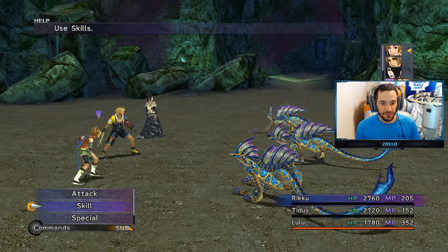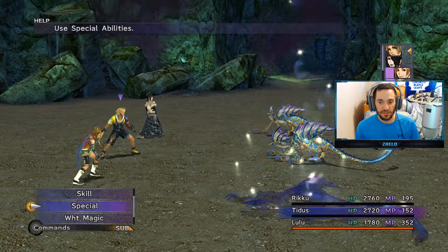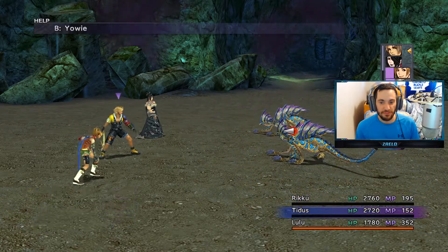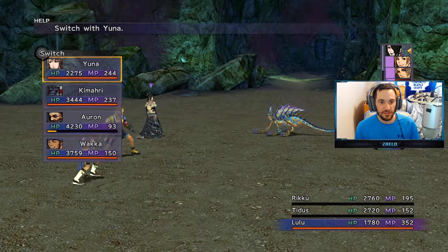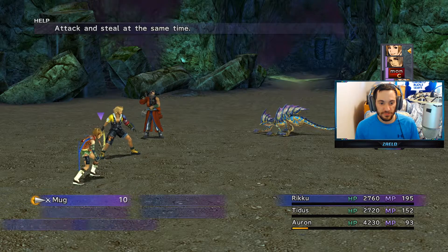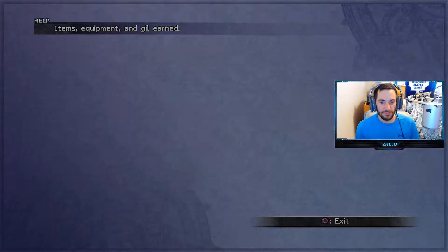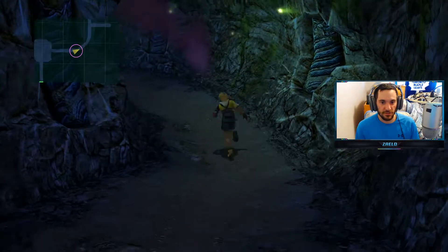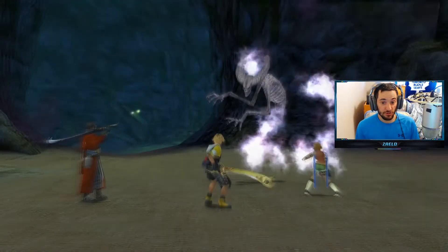Our first real encounter here. These are Yoli. Let's see what they have. You can steal a saw from them and they die really fast because we're quite a high level right now. We actually should have done this earlier, but I didn't really care about getting Yojimbo at the time.